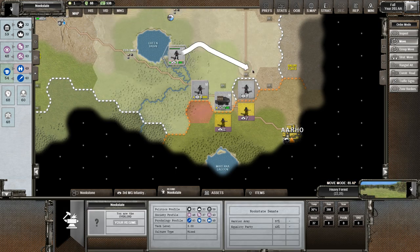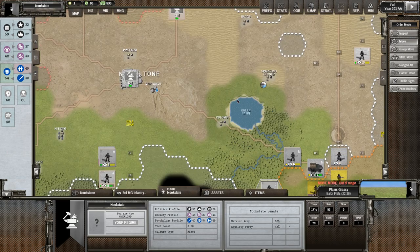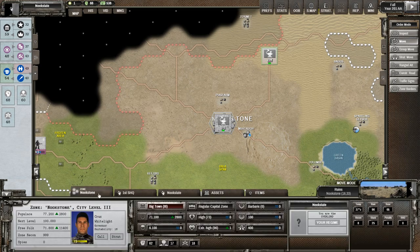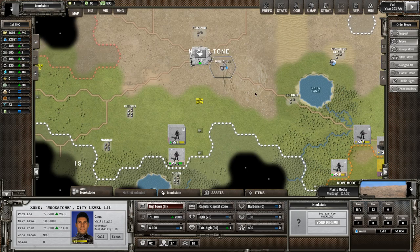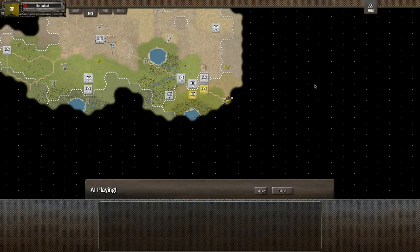We're going to see if we can just kind of cut these guys around and grab them. First order of business: grab land, and that's what we're going to do. All of our resources are looking fine for right now, so we're going to leave it how it is. If we find some resources out there we'll grab them, but for now we don't have much. So we're going to go ahead and skip the turn.